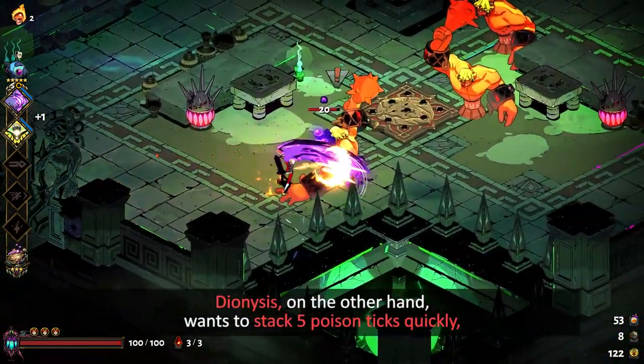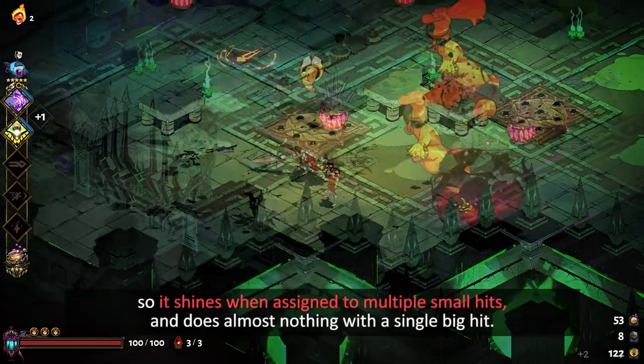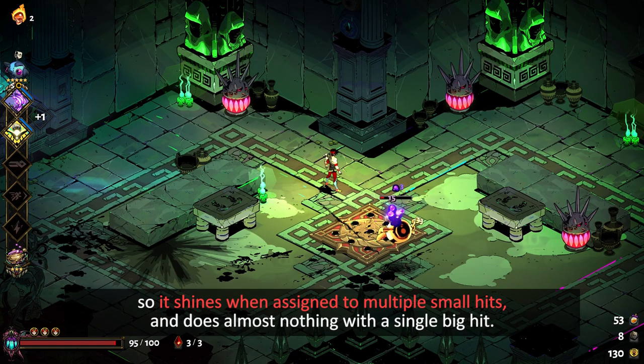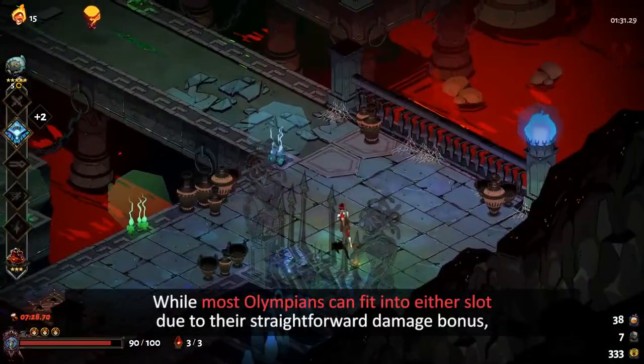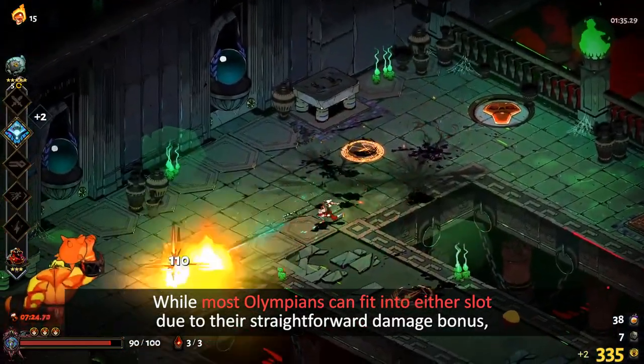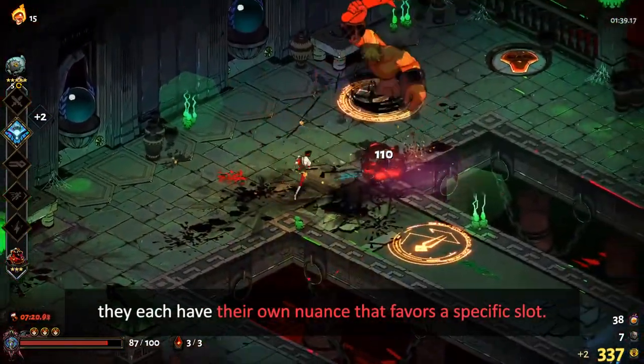Dionysus, on the other hand, wants to stack five poison ticks quickly, so it shines when assigned to multiple small hits, and does almost nothing with a single big hit. While most Olympians can fit into either slot due to their straightforward damage bonus, they each have their own nuance that favors a specific slot.